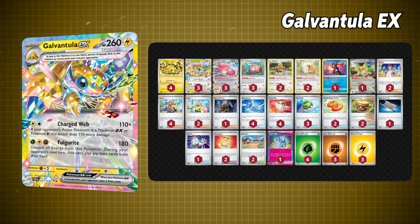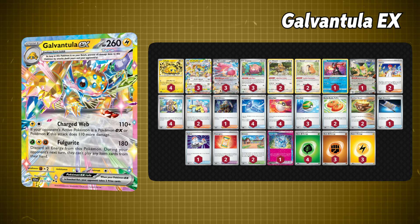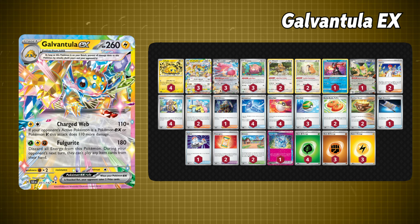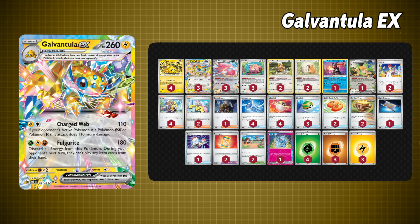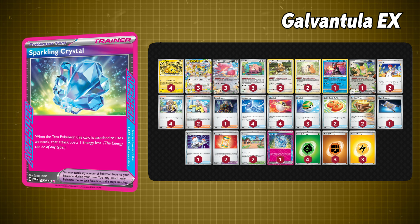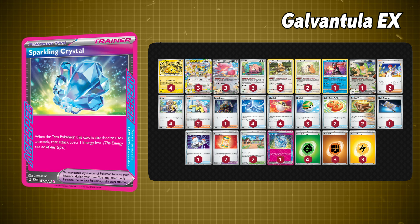Now it's time to check out the deck that everyone and their mom is talking about, and that's Galvantula EX, which is also a Tera Pokémon. This thing is pretty hot right now, mainly due to its move that does double damage to all EX and V Pokémon, effectively allowing your Pokémon to one-hit KO them and draw two prize cards off of it for free. Its other move acts as a means of control, stopping your opponent from using any item cards from their hand next turn. Throw in cards like Blissey that help transfer and move energy around, along with the ace-spec Sparkling Crystal card that reduces the cost of attacks for any Tera Pokémon it's attached to by one — this Galvantula is eating pretty good this set. Definitely one worth the hype.